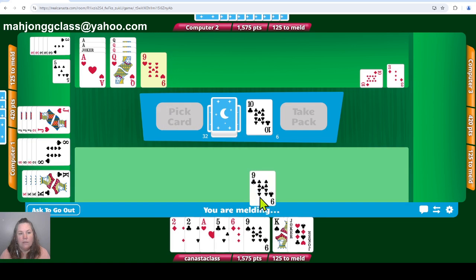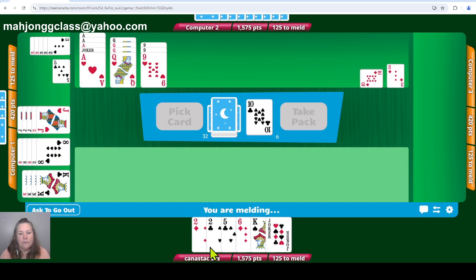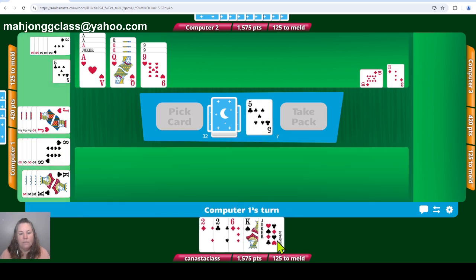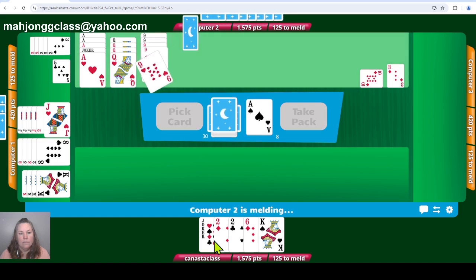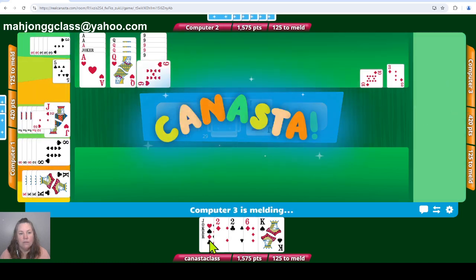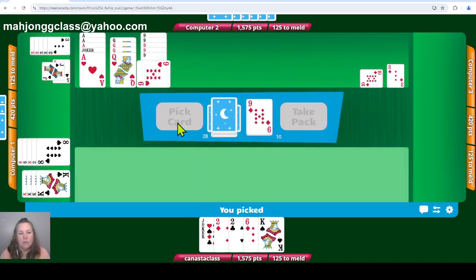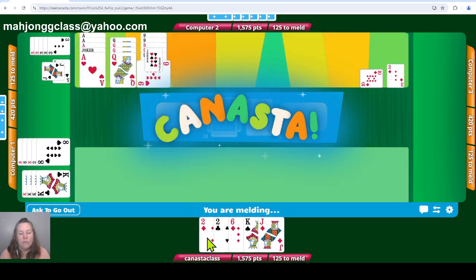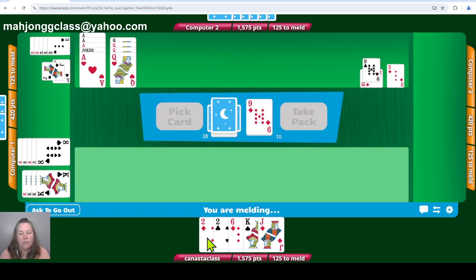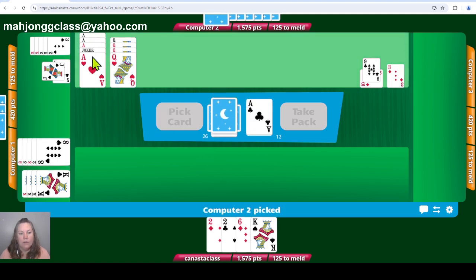I'm going to put out my nines and put out my ace — maybe they have the other ace. Fives are dead, so I'm going to get rid of the five. I can close the nines. Put out my joker, which is the higher value of the wild card, so put that out first. And jacks are closed. I can't add a wild here until there are five queens or five aces.